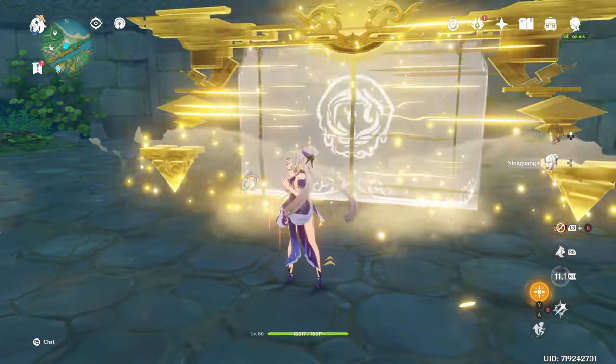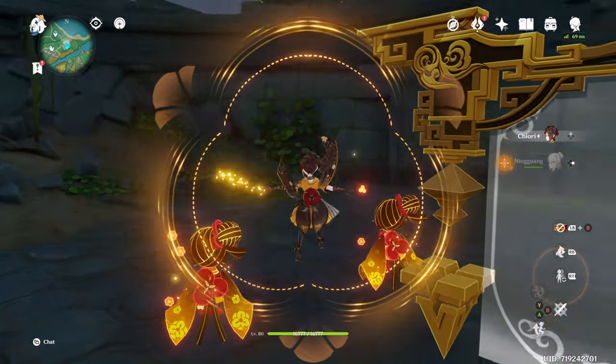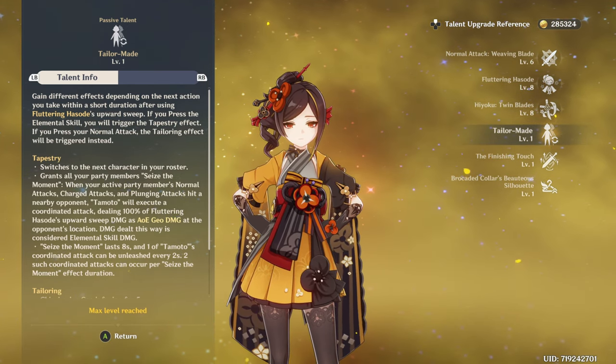If there is a Geo construct created before or even after using your skill, you will summon another Tamato doll. With your first ascension passive, your skill will gain additional abilities.